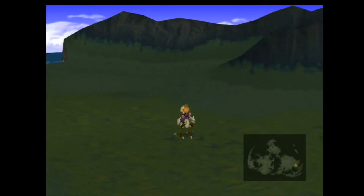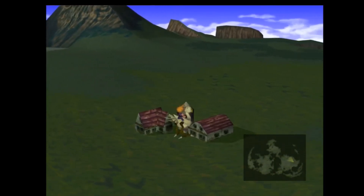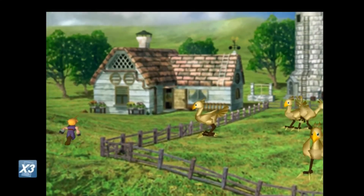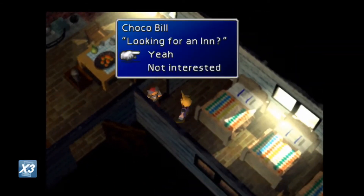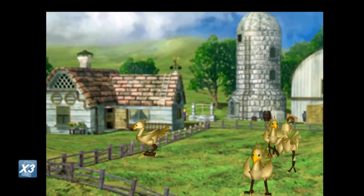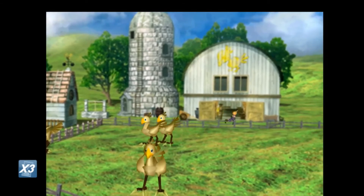I just realized something — I want to go back to the town to get the Chocomog materia, but I have to let go of the chocobo. We're gonna do that really quick because I should have done that first, and now I have to catch another chocobo. Now where was Chocomog again? I don't remember where you get the Chocomog summon materia — I think it's in this ranch somewhere.